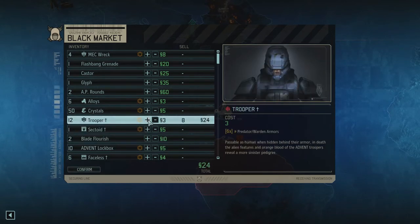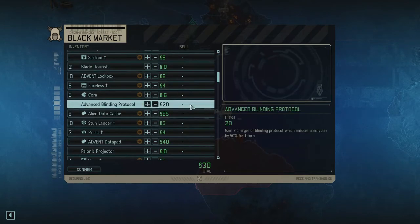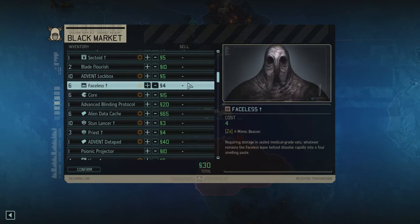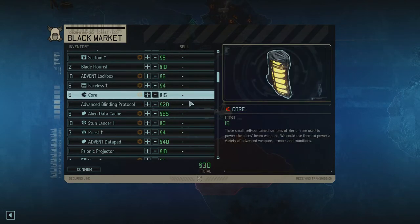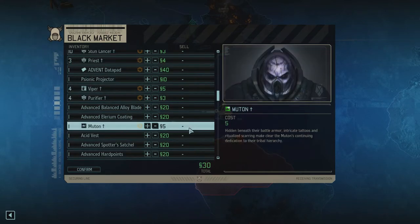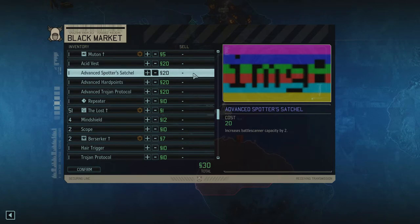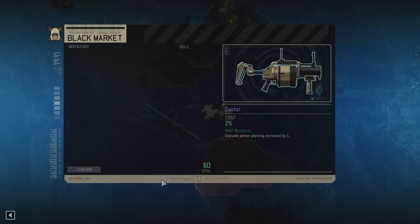Like 10? And I need 5 more. I'm gonna need sectoids. I guess we could sell. Keep the stun lancers for some spider suits. We could sell this - it increases the battle scanner capacity. I don't care about this. Done.